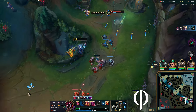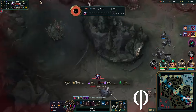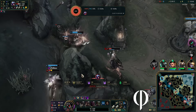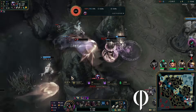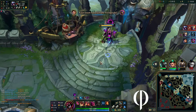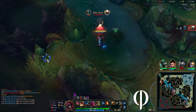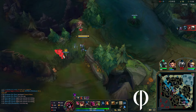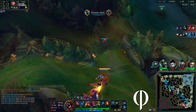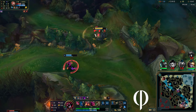More nonsense — I pop Ghost and somehow Talon is able to catch up with me. I'm like, this game is dumb. I honestly believe we should have got both of those kills. Ezreal messed up — he should have fought with Pantheon and killed the Talon, because Karthus is behind enemy lines and we could have easily caught him.